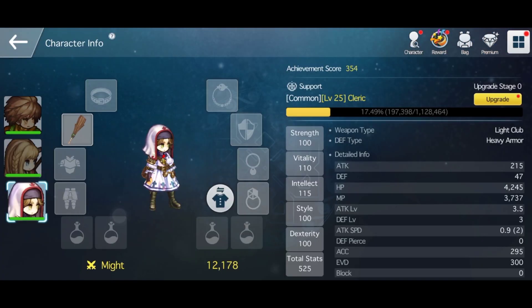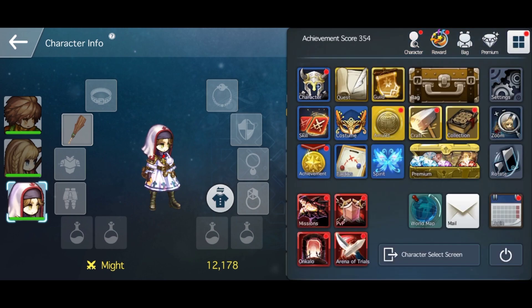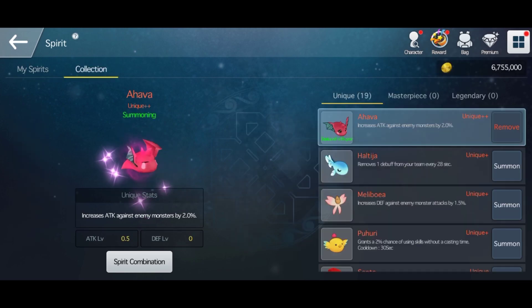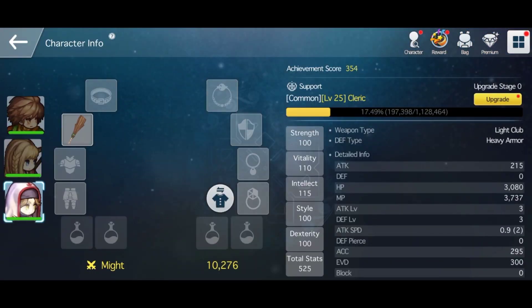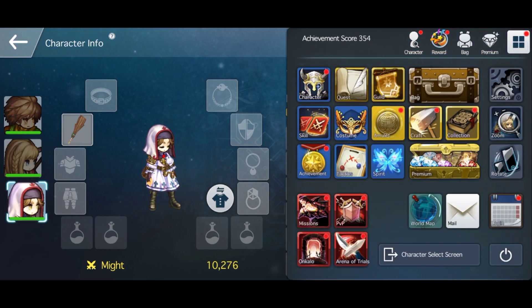You will see this pet on the top left portrait of your cleric, meaning additional stats will be given to your cleric. My cleric doesn't have any gears equipped, so I have 47 depth and some HP. Let's check the status of our spirit — I'm going to unequip it.